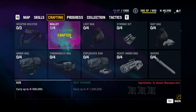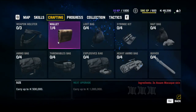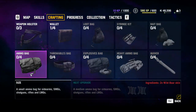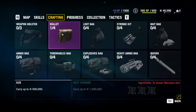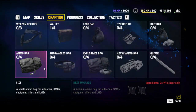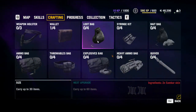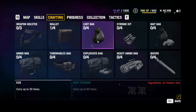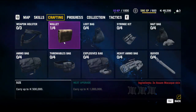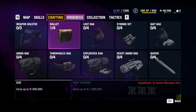We can craft immediately a new wallet. Important to note is that just like Far Cry 3, the last upgrade for a certain thing will require special materials. However, it isn't as simple as just going to a billboard and accepting a mission to find a rare monster.